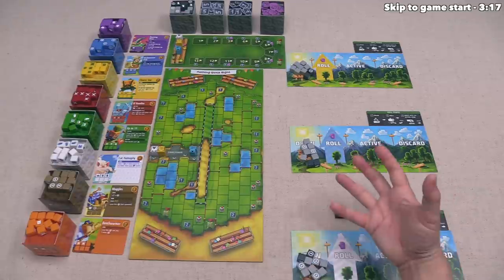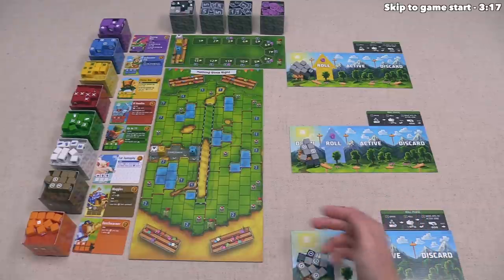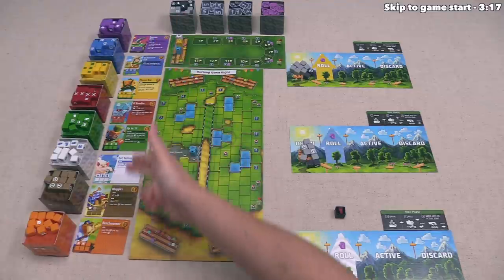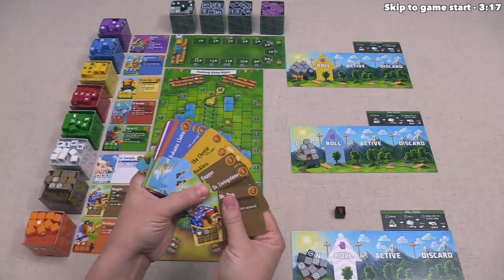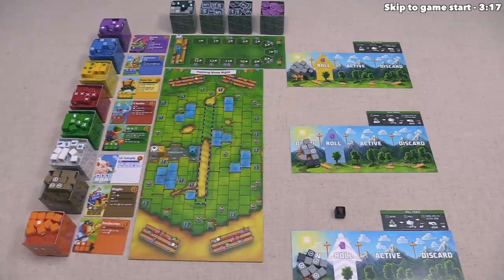After rolling, we use the effects on the die faces to move around the track and gain buying power. That buying power lets us purchase new dice that go into our discard pile. Whenever we run out of dice in our draw area, we pull all the dice from our discard pile into our draw area, where we can then roll those dice as well.